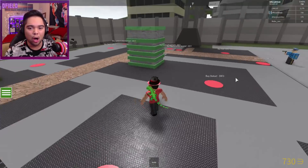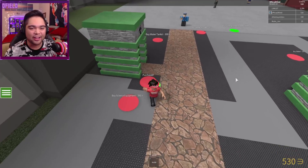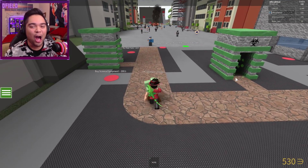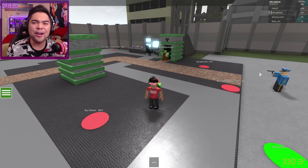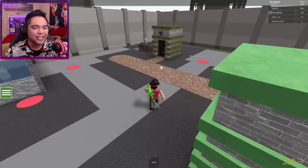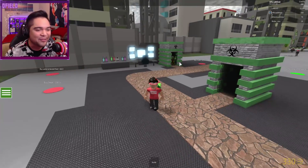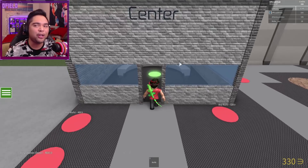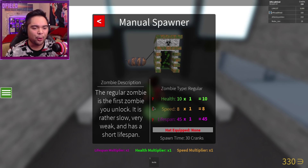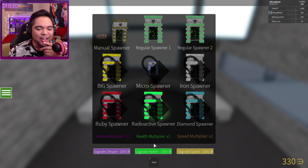There's a laser generator, a ladder to a second floor — so much stuff over here! The regular zombie spawners I bought spawn zombies automatically. There's also science equipment. This is going to be really hard because there's a cop just camping right here wrecking all my zombies. I don't know if these items are cosmetics or actually help my zombies. I should probably head into the Control Center.